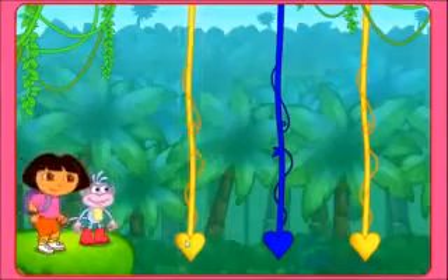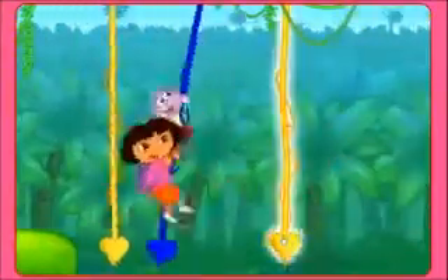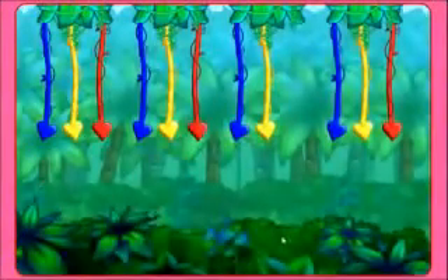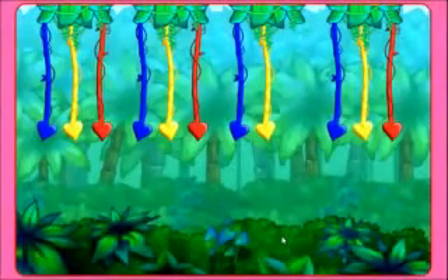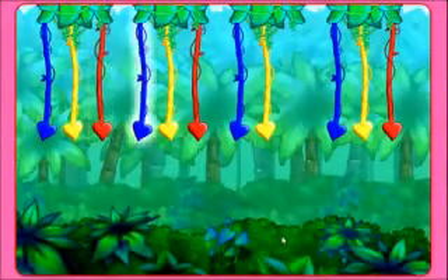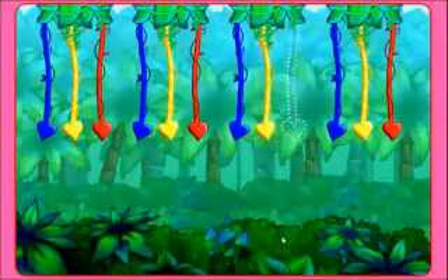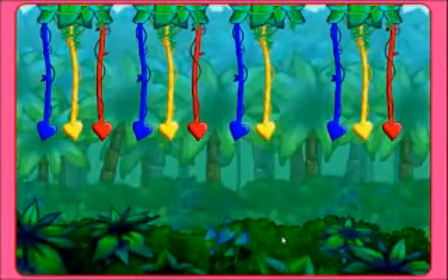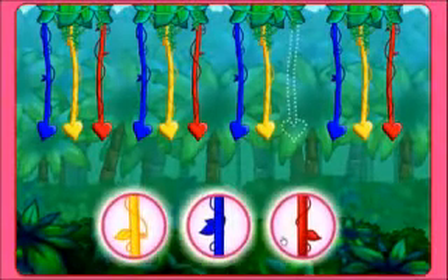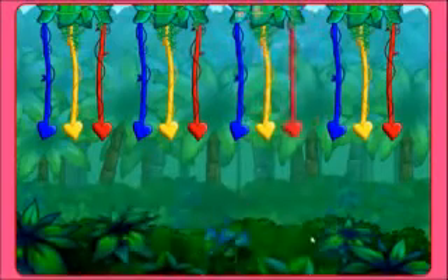It's time to swing! Great job. Here's the next pattern: blue, yellow, red, blue, yellow, red, blue, yellow. What color's missing? Click on the colored vine that's missing. Perfecto! Rojo — a red vine!